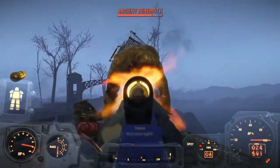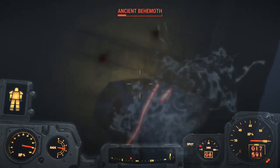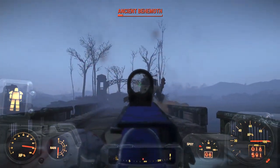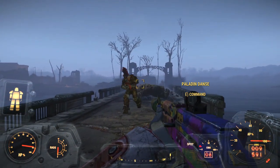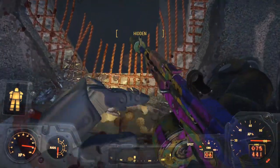The Super Mutant Behemoths are a staple in the Fallout game when it comes to fighting strong enemies. The ancient Super Mutant Behemoths are the strongest and most powerful of all the variations in the Commonwealth in Fallout 4. Their melee damage is over 200 per swing and the boulder they throw is over 150 damage, and they boast around 1900 HP. There are a lot of Super Mutant Behemoths scattered in the Fallout Wasteland, so stay strapped with a Fat Man.